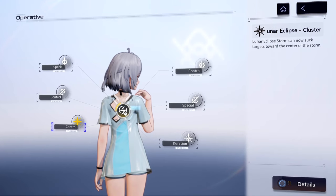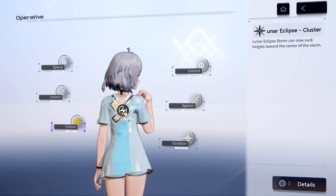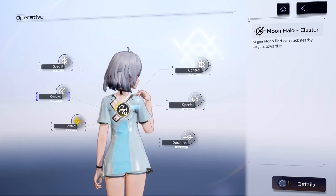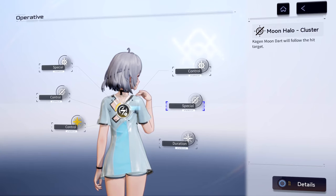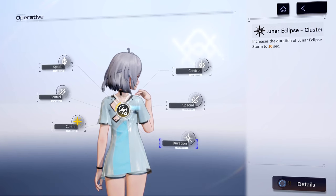Since the game is still fairly new I haven't made enough progress to unlock everything, but I can tell you which to prioritize. Number one is the control node for the Lunar Eclipse cluster — this gives her ultimate gathering capabilities. Number two is the control node for the Moon Halo cluster, which also gives Moon Halo a gathering capability, making her fantastic for large groups. Number three is the special node for the Moon Halo cluster, which allows the Cajun Moon Dart to track a target instead of staying stationary. Alternatively, the duration node for Lunar Eclipse cluster increases its on-field time by an extra 10 seconds.